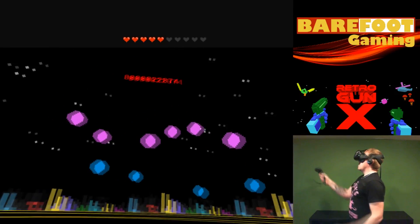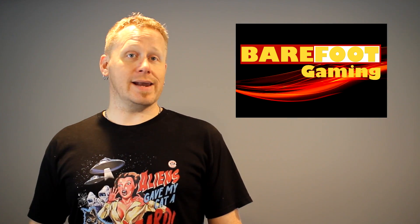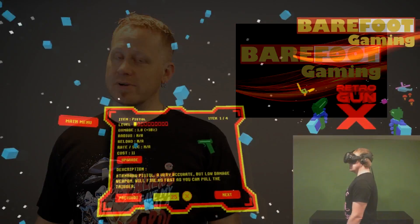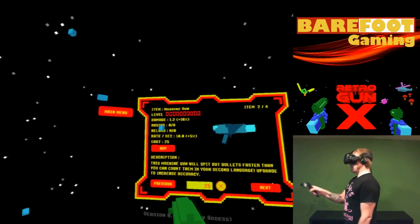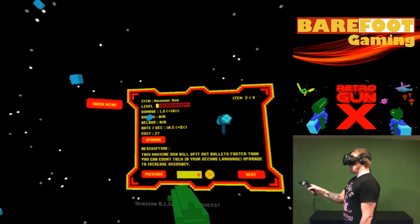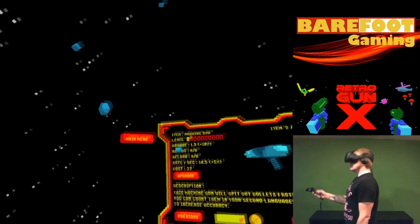Depending how far ahead you get, when you die you'll get more and more credits. You use those credits to unlock things like machine guns, rocket launchers, and the developer has said the next one coming out is a bubble-type weapon, kind of in the vein of Bubble Bobble — I think it shoots something fire-based, but that's not there yet. I don't really want to get ahead of where we're at; we're going to review this game where it's sitting right now.